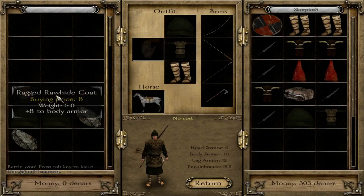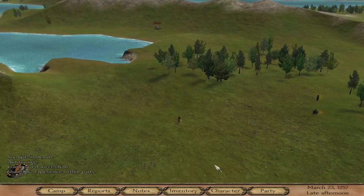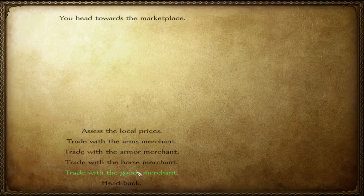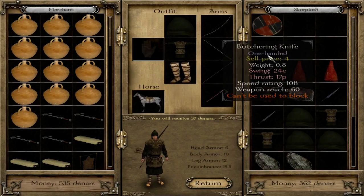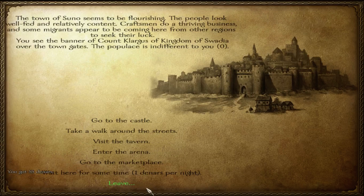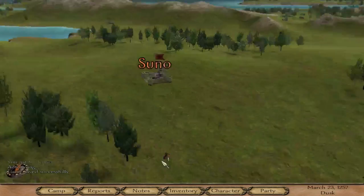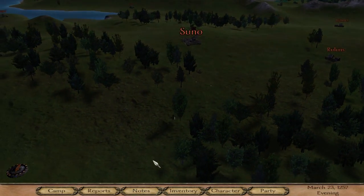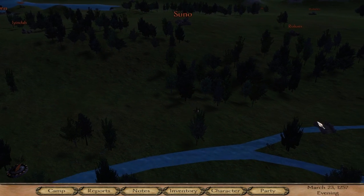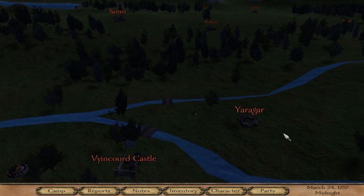Let's get the loot. The looters are a good source of gold income in the early game, just because the boots and armor that they drop actually sell for a good amount of money. Let's head out to the next town.